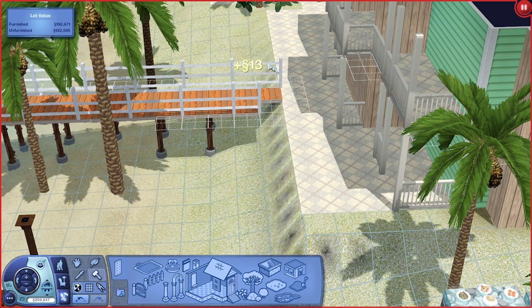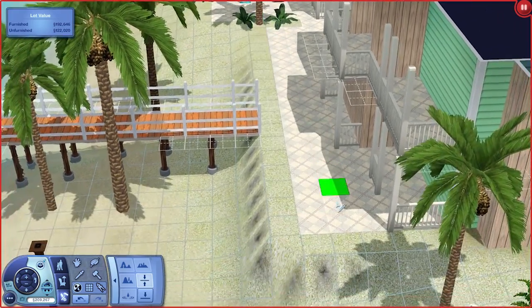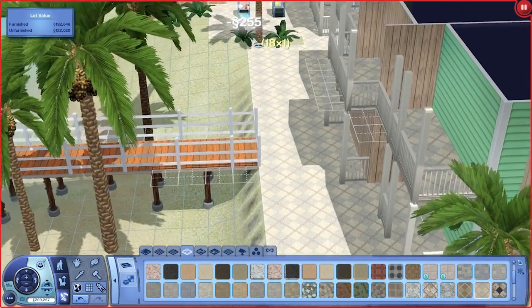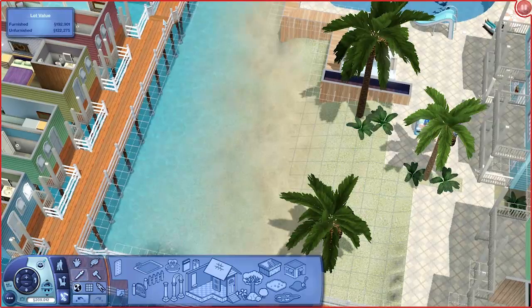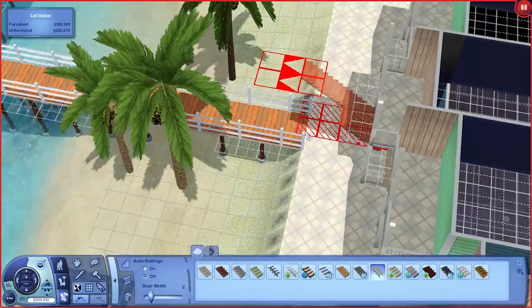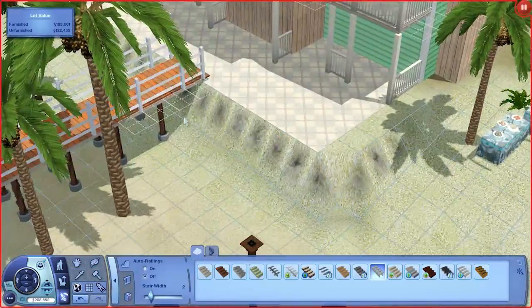Get rid of the fence, and that. And then this is all going to come out one more — just one more. And we might probably change this flooring at some point. Right now it's just going to stay like this, just because I said so. Let's go grab the stairs. Auto railing's off. Cool — it goes in there. Ah, that's a bit better I think. Now, as for the wall around here...